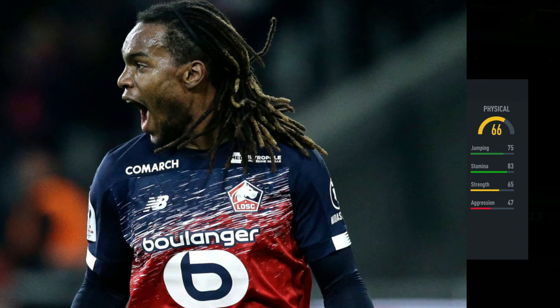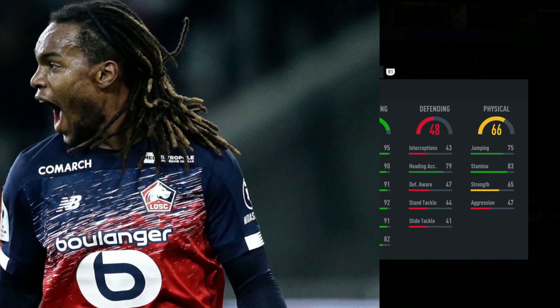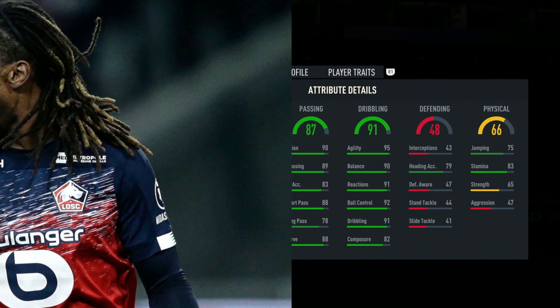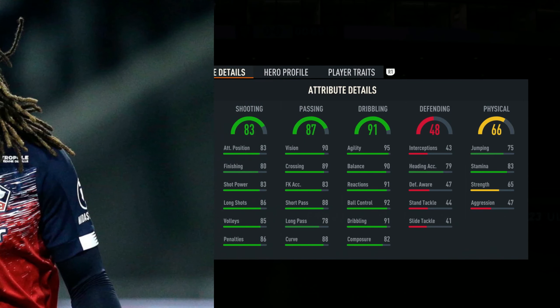66 physical so I'm thinking there's another attacker. Defending 48, okay so it is another attacker. We've got 91 dribbling with 95 agility and 90 balance. We've got 87 passing — okay this is good, this looks good so far. 83 shooting.